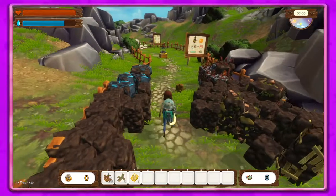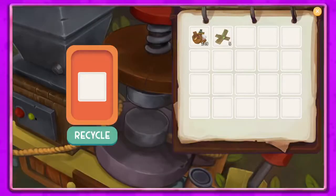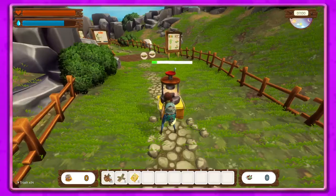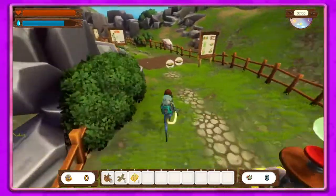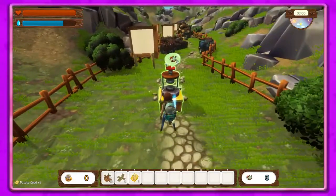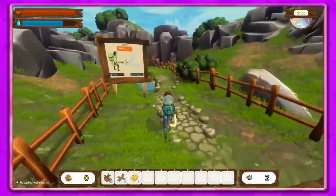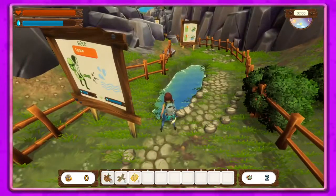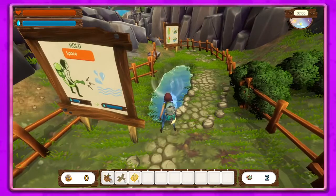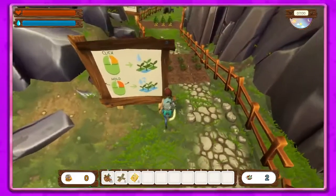There's been quite a bit of new stuff. Now we can interact more with our recycler — I'm not exactly sure what that does, but now we don't just hit E to put stuff in there, we actually have to do that manually. And we can get some water by hitting the Space bar. As you can see in the top left, we have the water indicator up there so we can see what we've got.